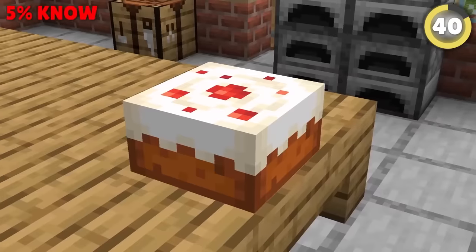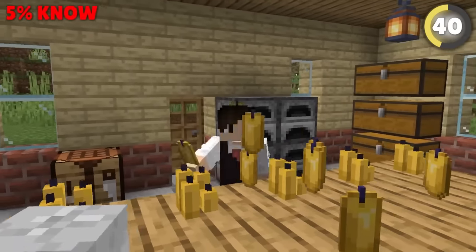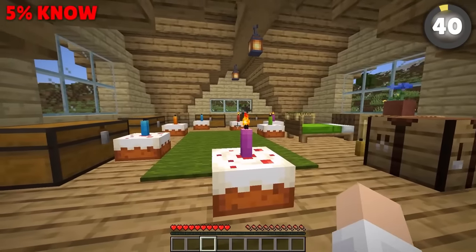Cakes aren't really the best food source, but they work as great decoration. Did you know they're even better now with the addition of candles? You can place a candle on top of the cake to add just a little bit of extra color to the room.